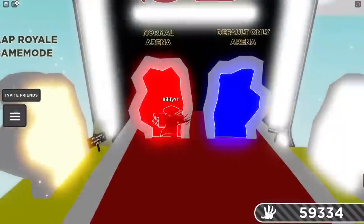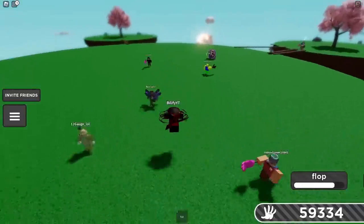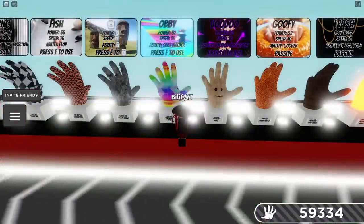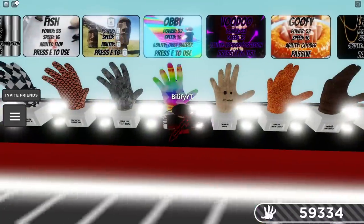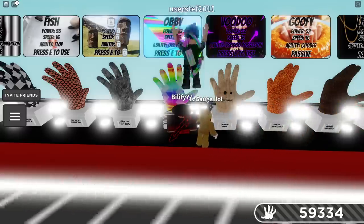Fish is absolutely a counter — going off the edge, hit the E button, go crazy, and we fly back in. Wowie, Fish is so crazy. You can build an obby to go over all the regular hits below — you just have to make sure they can't come up to you. Obby is definitely a counter, but I can't do an obby with everybody here — I'm going to get smacked off. I ain't even gonna try it.